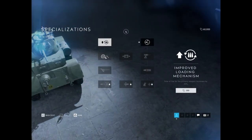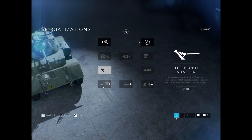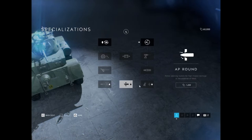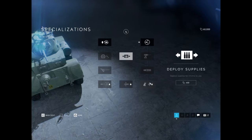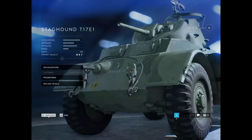Lastly, the Staghound — it's kind of a mobile car. It gets a field repair and increased ammo capacity. The Little John adapter is its upgraded gun, a 37mm. The Tulip Dumpfire rockets are 60-pound turret-mounted rockets. The middle is an AP round if you prefer that. Deploy Supplies deploys supplies to your teammates. The top right is an incendiary launcher with a 20mm auto cannon, which is an automatic cannon. A maintenance drill and a spotting scope.